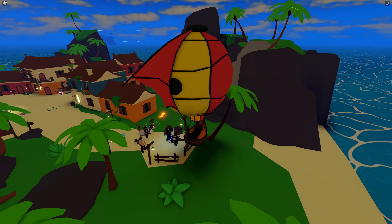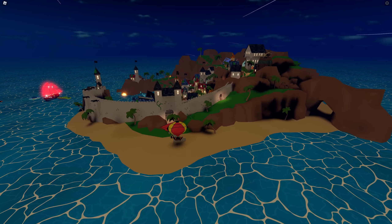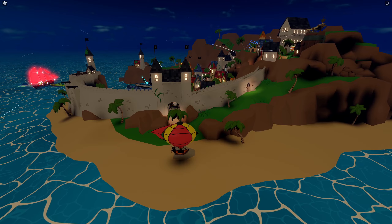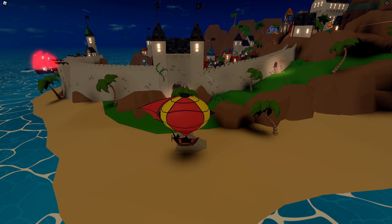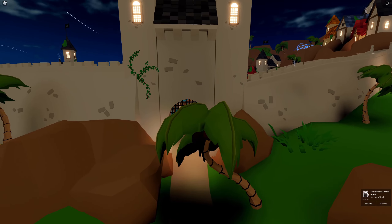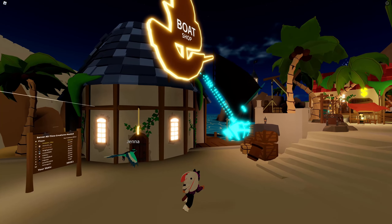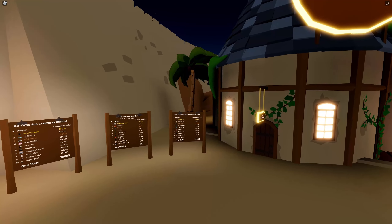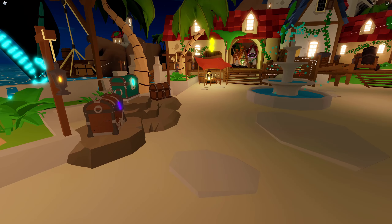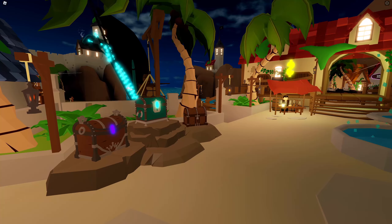Here we have Smugglers Bay — it's currently the only island over at Timeless Tides, and it's basically a new Port Jackson. You start at the balloon landing area, which is where you arrive, then go through the main entrance. Over to the left you have the boat shop, and you also have leaderboards right at the entrance.